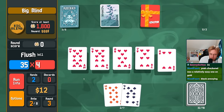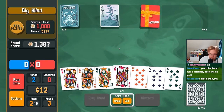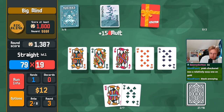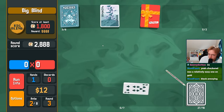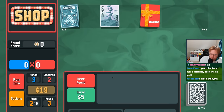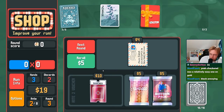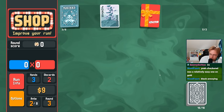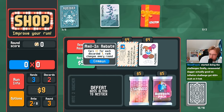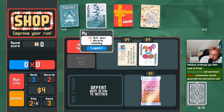Oh, almost a straight flush there. Okay, straight again. Astronomer's really good, especially when all the packs are getting really expensive. I do need more scoring ways though. I think I want to buy this — we're going to lose some money here from interest, but it gives us more planet cards. Then we buy this to try and get more score. That's really good.